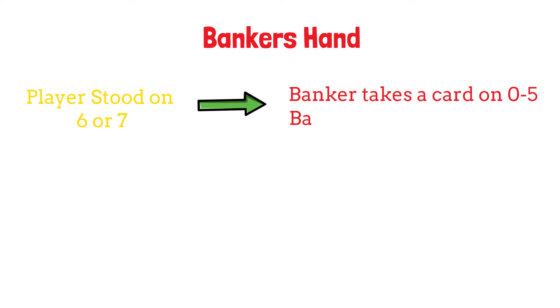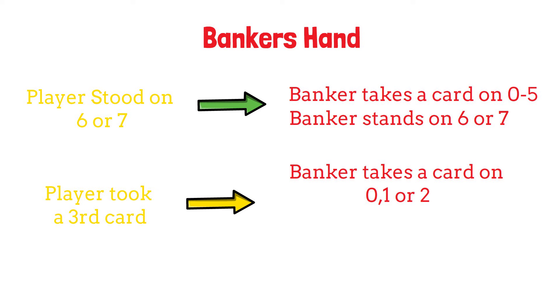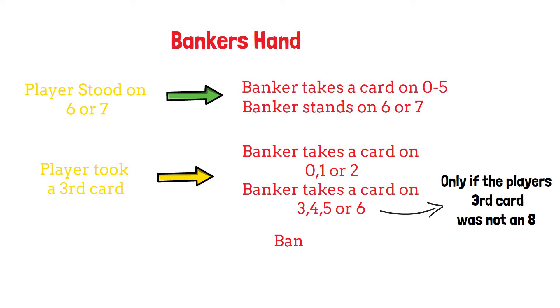When the player drew a third card, if the banker has a score of zero, one, or two, they will also take a third card. If the banker has a score of three, four, five, or six, the banker will take a third card only if the player's third card was not an eight. With a score of seven, the banker also stands.